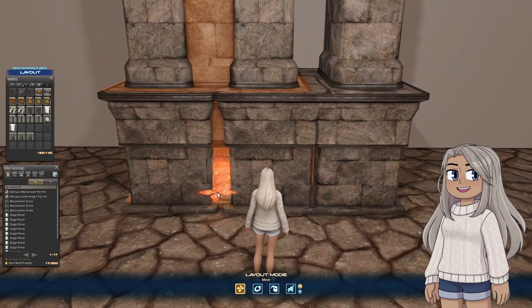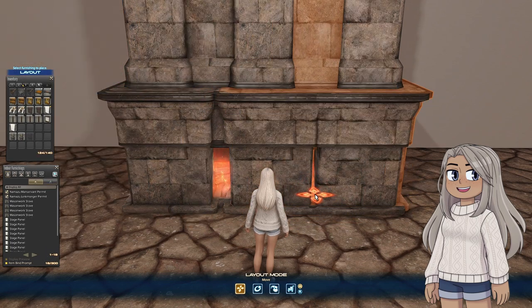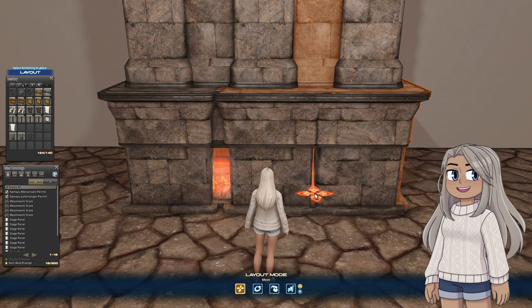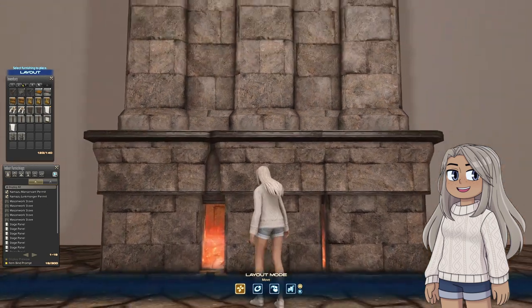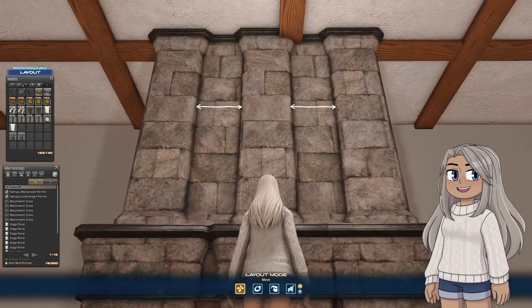Next, grab another two mason work stoves. For these stoves, you'll want to line them up as close as possible. I find it easiest to use the black line where the textures overlap. Now you'll be able to gauge the distance between the pillars better, so make sure they're even.